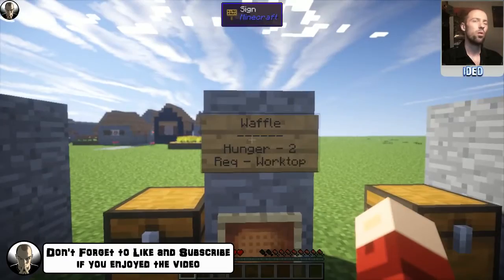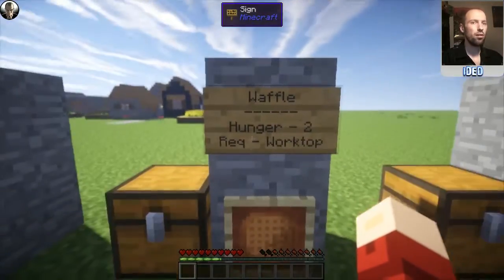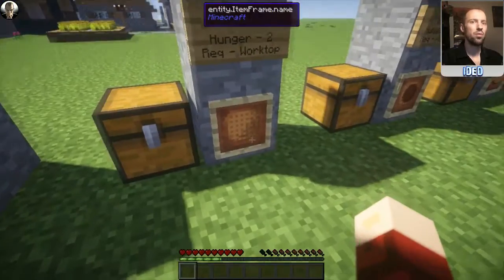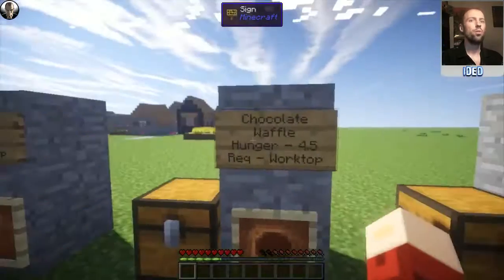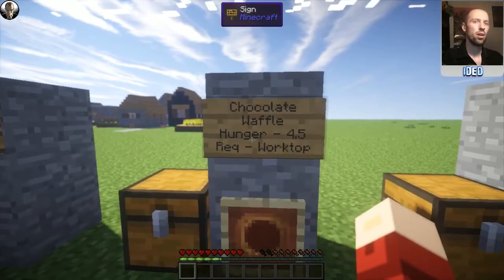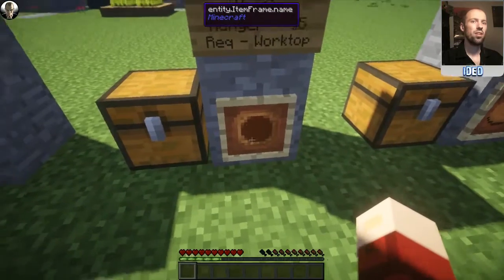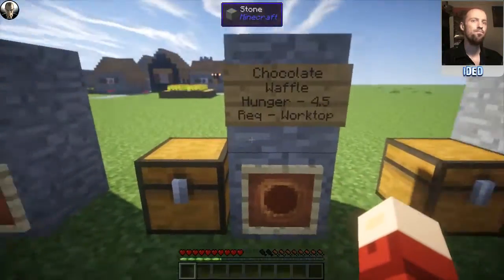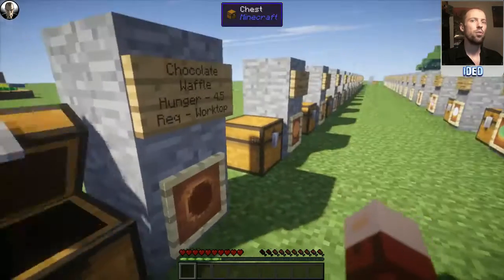You can also get waffles — because who doesn't want a waffle with their coffee or dessert? It restores a hunger of two and requires the worktop. To make this, you just need three dough in the upside down L shape in the top corner, and that'll produce you two waffles. What can you use the waffles for? You can make yourself a chocolate waffle, which restores a hunger of 4.5 and requires the worktop. You put chocolate in the centre of the crafting table and a waffle directly below it.